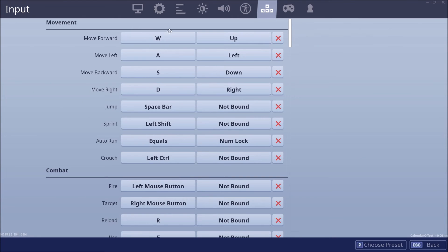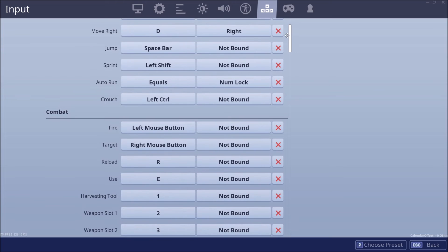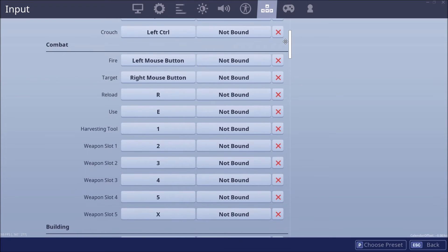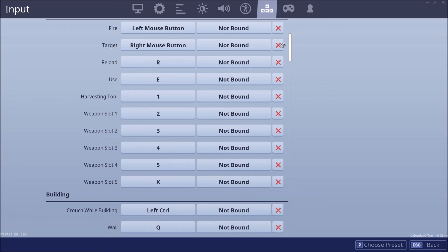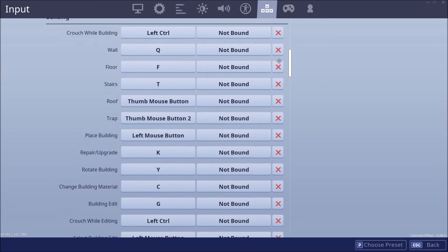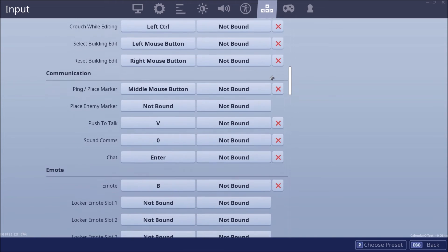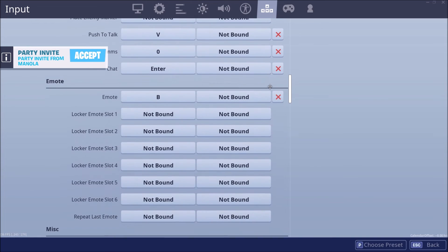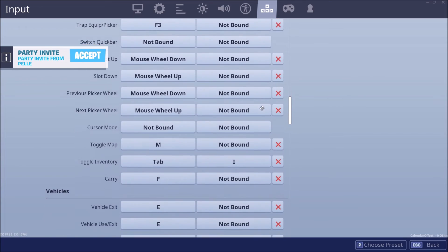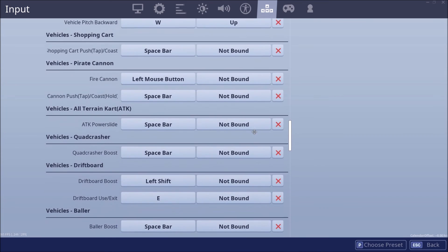Okay, here's the keyboard. WSAD — you guys all should have that. Jump, sprint, crouch, fire. It's all going around. Let's go through this once again. How are you guys finding Season 1 of Chapter 2? Make sure you tell me in the comments below — I actually really want to know. There are so many more settings now.